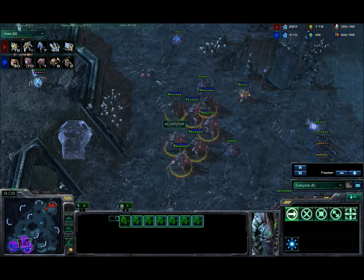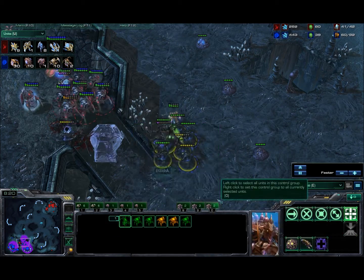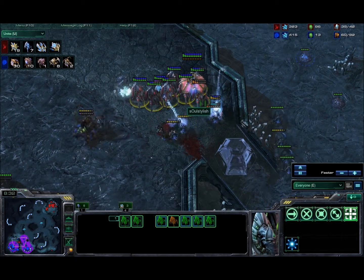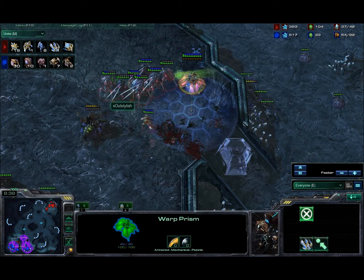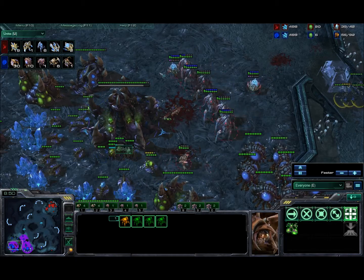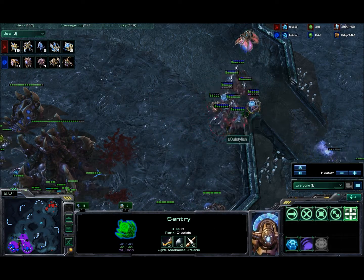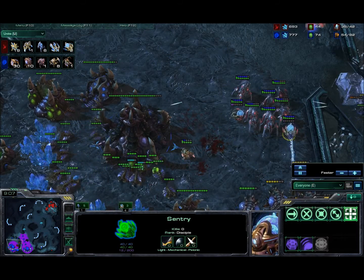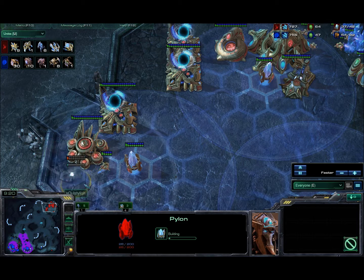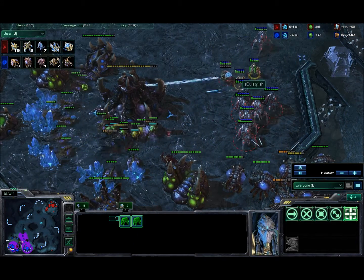The warp prism is going to the high ground. Soul Stylish uses a force field and blinks his stalkers up into Idra's main — he is going to get 4 free roaches trapped here and starts warping in more units. Idra is trying to attack from the side but Soul Stylish is just moving his stalkers out of the way and taking out overlords. He is losing 1 or 2 stalkers, but the warp prism is still set up and he has enough for another force field, keeping those 4 roaches pinned down. Soul Stylish is starting to do damage all over the place, taking out a lot of drones. Soul Stylish warps in zealots and drops another force field — that has got to be so annoying for Idra to deal with. He is also throwing down a pylon at his ramp so that Idra cannot counterattack and get zerglings into his main — very smart.